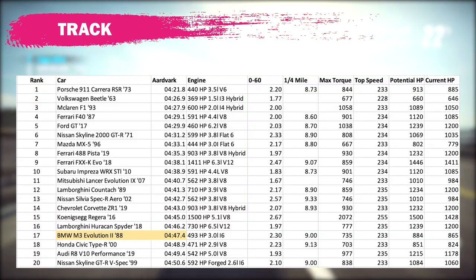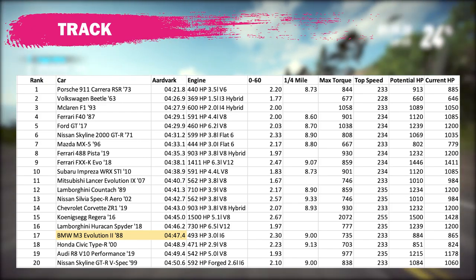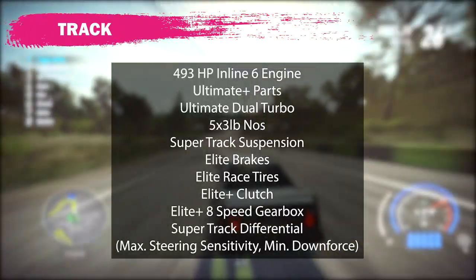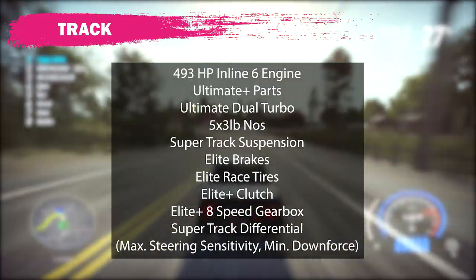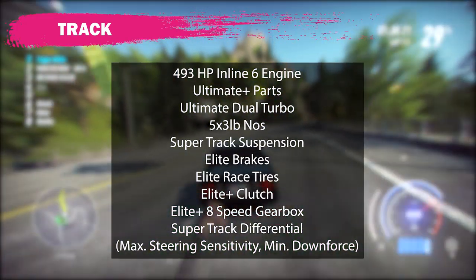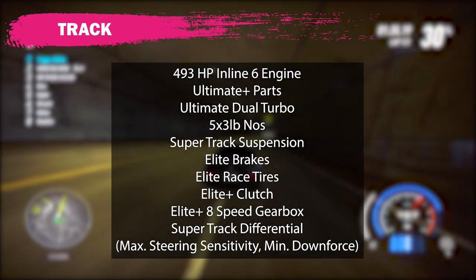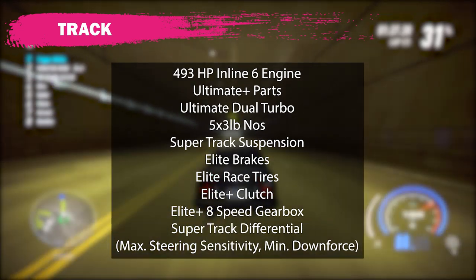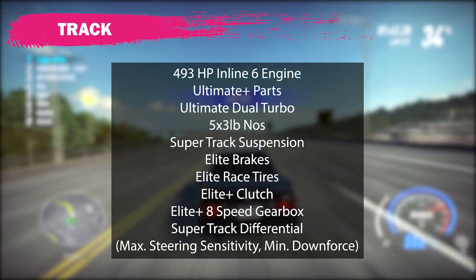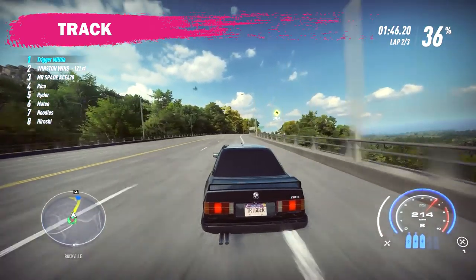That puts this M3 in 13th place on the Ariane leaderboard. At Aardvark the fastest time I was able to run was 447.4, which is actually 17th place. My final track build is as follows: the 493 inline-6 engine, Ultimate Plus Engine Parts, Ultimate Dual Turbo, a 5x3lb NOS, the Super Track Suspension, Elite Brakes, Elite Race Tires, Elite Plus Clutch, Elite Plus 8-Speed Gearbox, Super Track Differential.